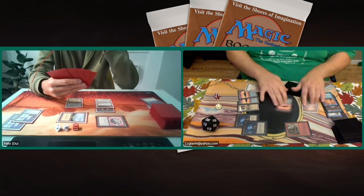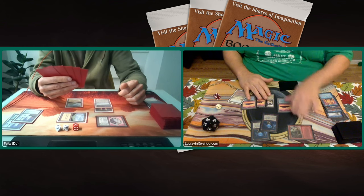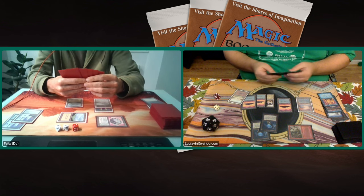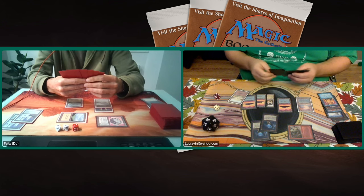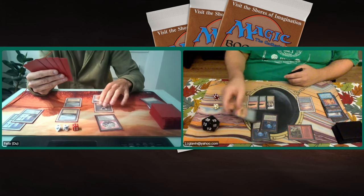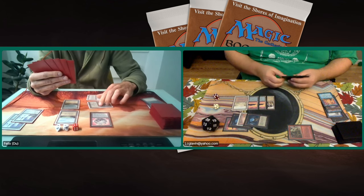A Tundra hits the board — more mana for Felix. But Lucas can still attack, though it's just one point of damage with the Double Ivory Tower — not really doing a lot. He really needs more creature power on the battlefield. Felix now has two blue open with the Sapphire and the Tundra, so he has counter magic — plus four Swords to Plowshares, two Wrath of Gods, two Abyss. The last thing Felix is worried about is creatures. What worries me is the relatively slow start of Lucas.